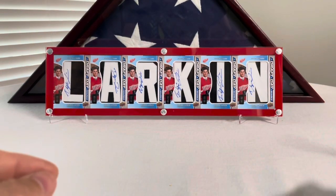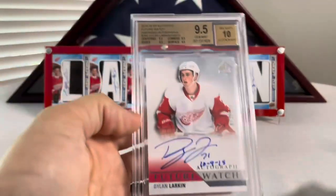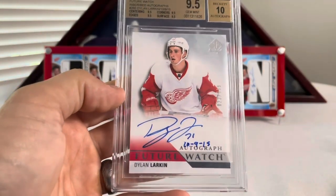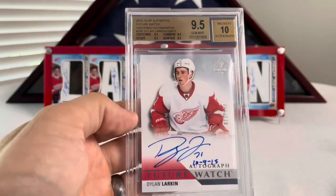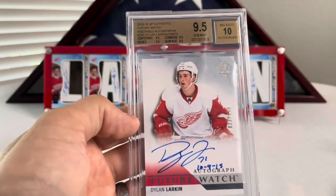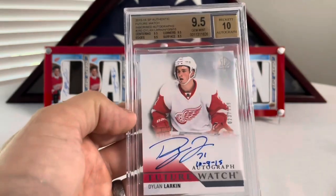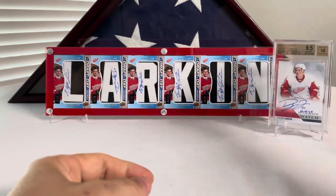I had some showcase cards to share, so I got ahead of myself. Apologize for that. First up, here's my Dillon Larkin. We got the Dillon Larkin Draft Daymarks in the background. Here's my Dillon Larkin Inscribed Future Watch. This one came up on eBay and I don't have any Future Watches of D-Boss, much less an inscribed one. This is number 23 out of 99. I think I paid like $200 for this, graded out already, so it wasn't bad.